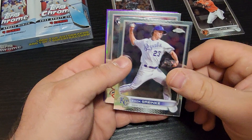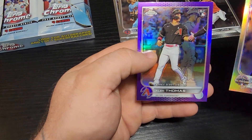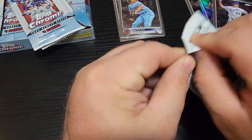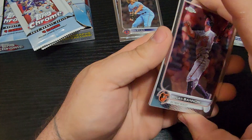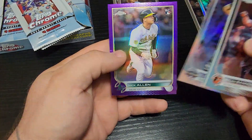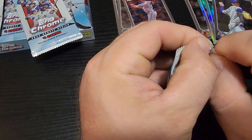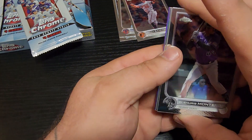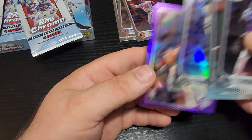There we go — Zach Greinke. Let's get you guys in the middle. Joey, Albert Pujols. Three packs in. I was planning on doing this off camera, but if I pulled something cool, I don't think it would have counted. Nick Allen. So far not blowing my socks off yet, but of course we are just four packs in. Austin Riley All-Star — cool. Another Doolittle, plenty of Doolittles.